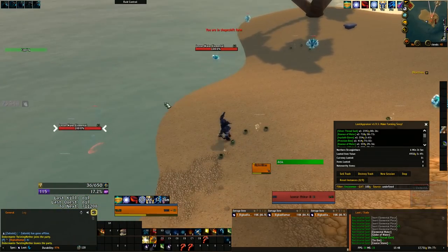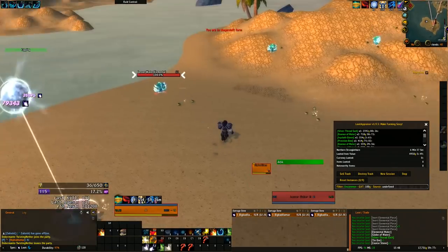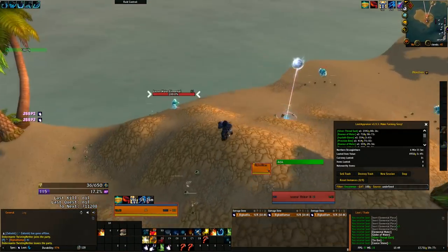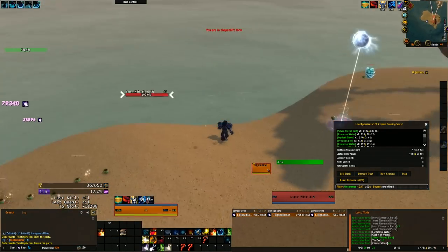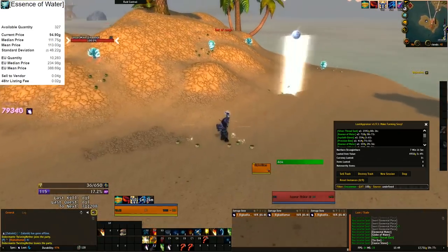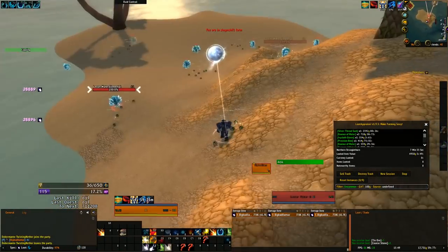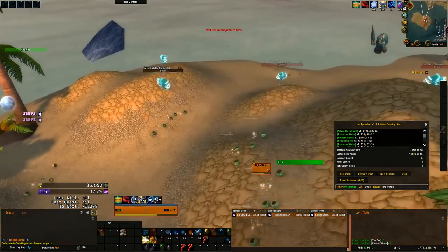If you are a regular watcher of this series, you'll know I like to find farms with steady and consistent gold to make up for poor RNG on the big drops — and this is no exception. These lesser water elementals can drop essence of water, which can sell for about 500 gold each depending on your realm. In my experience, I tend to get one roughly every 10 mobs, but you can track these figures yourself by watching the footage.